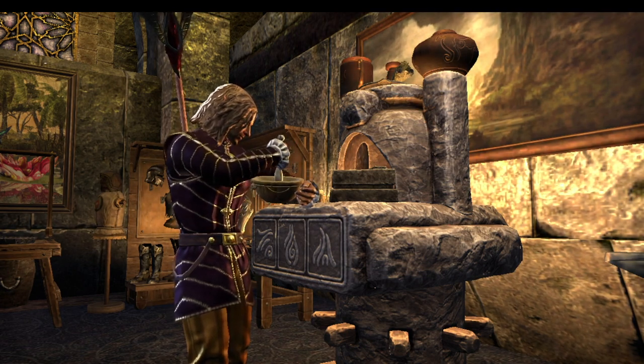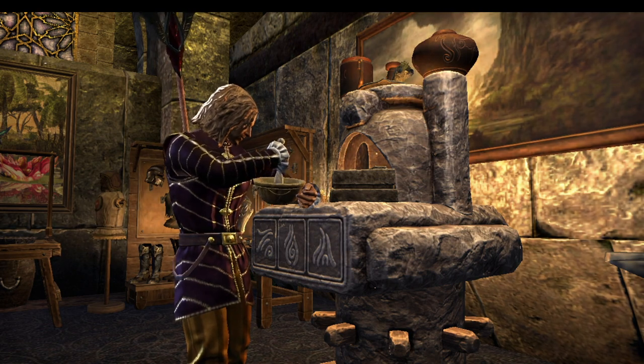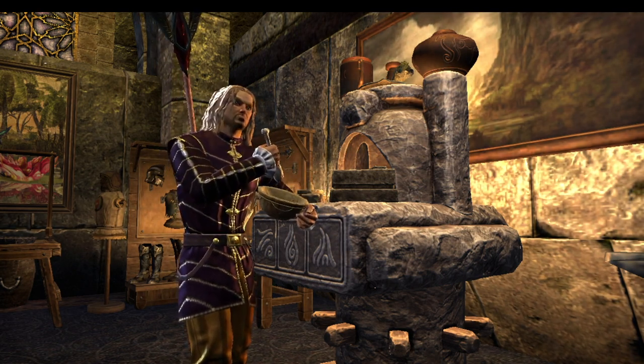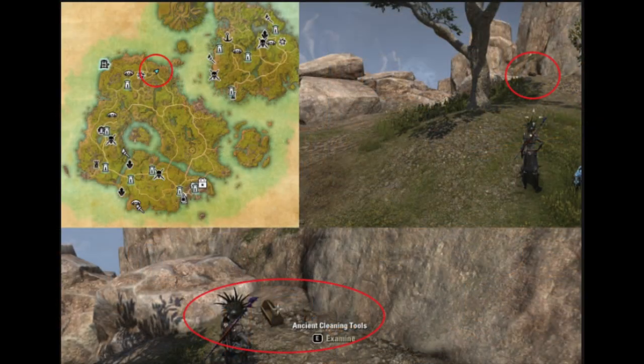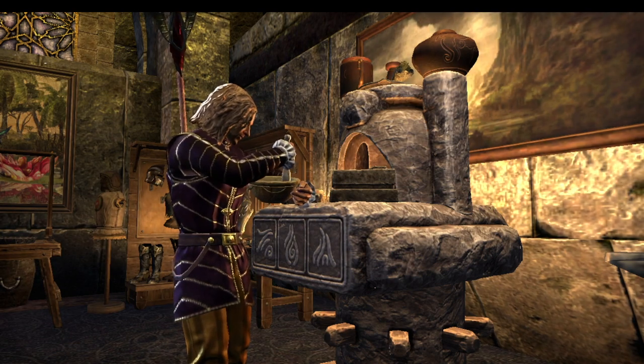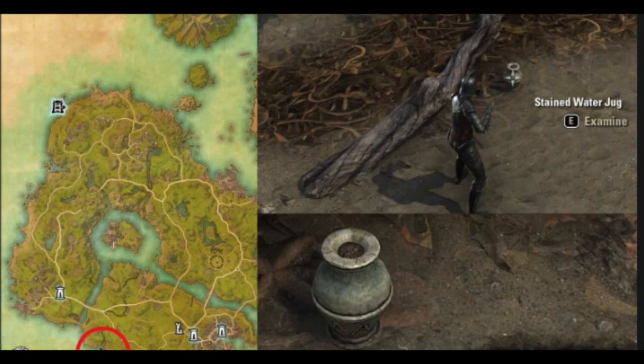Number one is the blending broomstick, and by the way you can do these in any order you like. There's a box next to a tree east of Garrick's Rest near the road. The box says ancient cleaning tools. Number two is the clay cooling pitcher. It's on the beach near a tree west of Spriggan's Crown in southern High Isle.